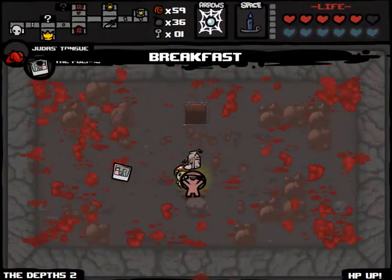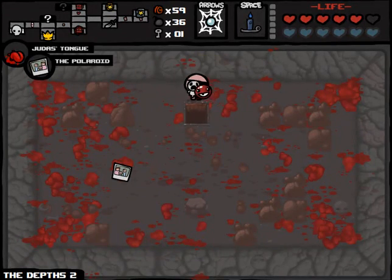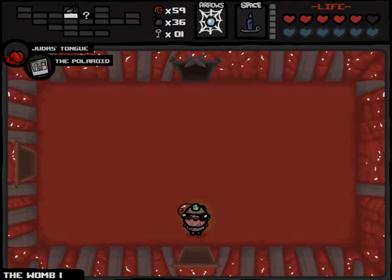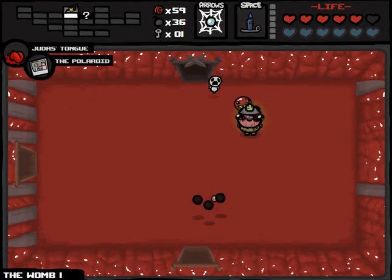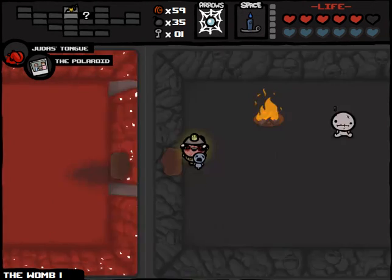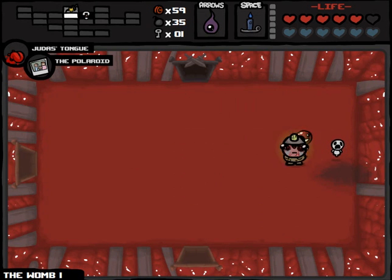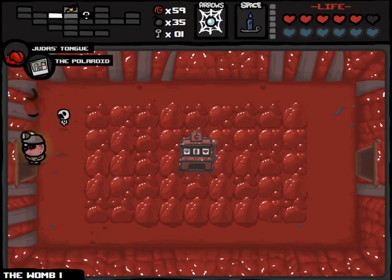We got another Polaroid drop — dare I take two? No, we're okay. We'll stick with Judas Tongue as well and head down to Womb 1. It's kind of a slow run so far — well, probably just normal speed. Poison touch. I'm going to speed through the game here. Now we don't have any Book of Revelations to charge. Don't be cocky and waste a bomb and not even pick up the money.